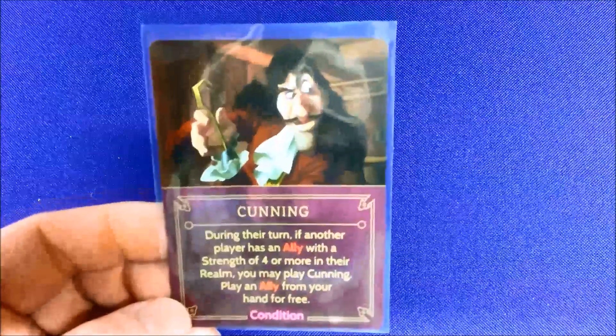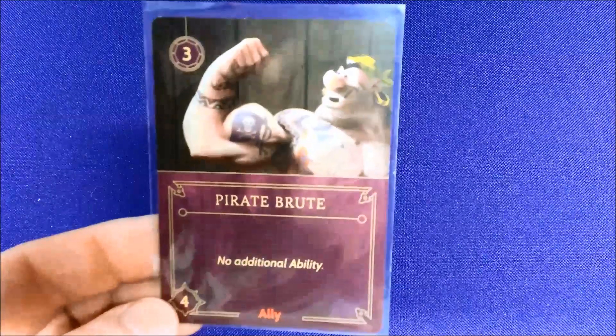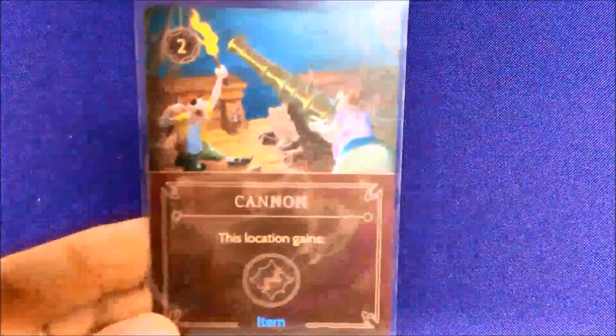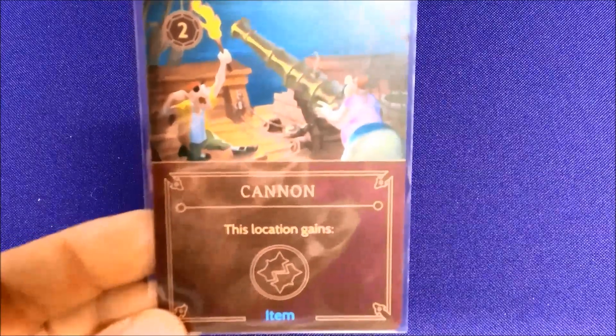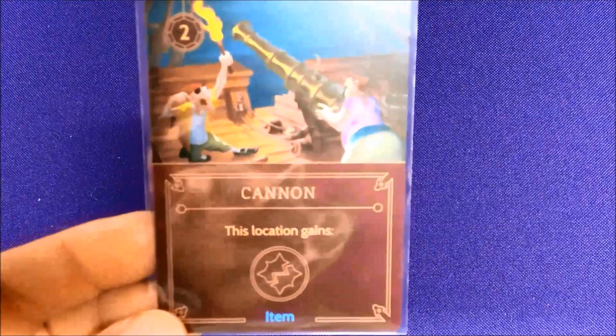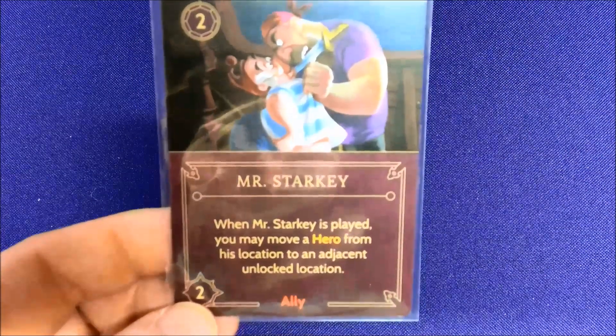Captain Hook's goal is to defeat Peter Pan at the Jolly Roger, so you have to move him there. He's got Cunning as his condition, which lets him play it during another player's turn. He's got some pirate brutes — the art on these cards is fantastic. He's got a cannon that allows him to gain a vanquish or defeat a hero for free, or attack a hero card at a location, adding an extra spot where you can do that.